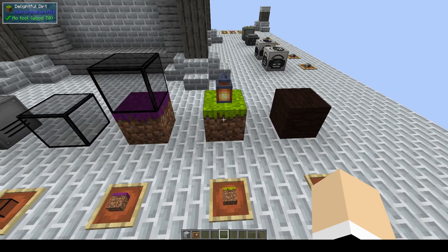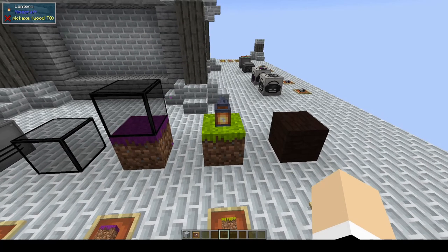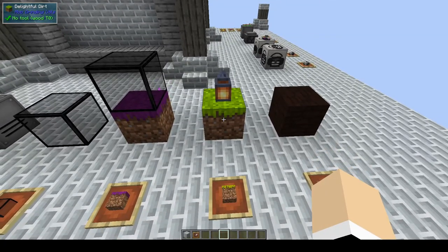Next up we have delightful dirt. This dirt will spawn passive peaceful mobs like cows, chickens, etc. I have a lantern on it so that nothing will spawn — otherwise it will continue to spawn peaceful mobs. I'll also show you how to create that in a little bit.